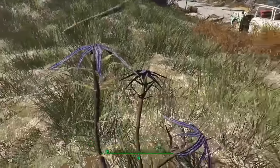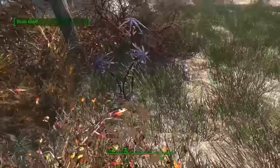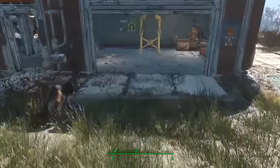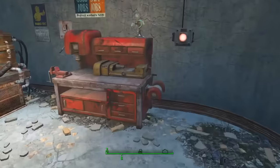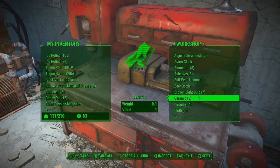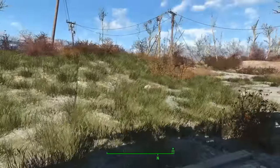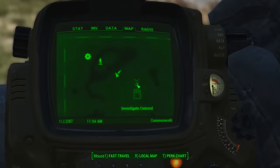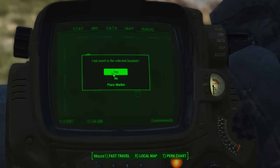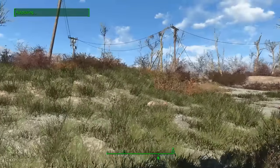What are these? Thistle — neat. Transfer, take all. Carrying too much, can't run. That's okay, I don't need to run. Investigate Concord? No, never — we're just going back to Sanctuary. I can't fast travel while I'm over-encumbered.